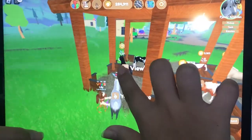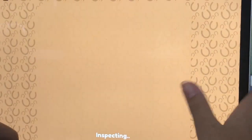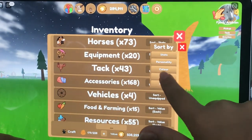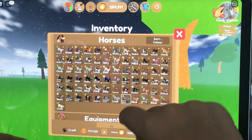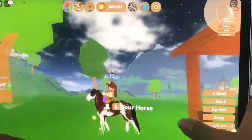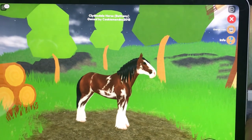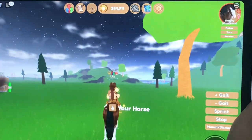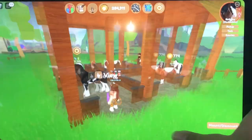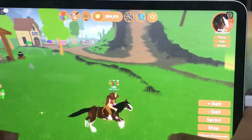This one is so pretty — the new horses. So this is one of the new Clydesdale horses, it's really pretty. Let me get her out — she should be in here somewhere. Oh, she's up here, here she is. She is so pretty. This particular one was 439 Robux, and then this one over here might be 499 or — oh no, 399, it's cheaper. So there's that one, and then there's also a couple other ones, I'm pretty sure like maybe five other ones.